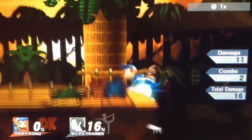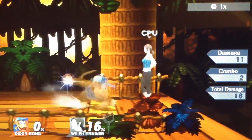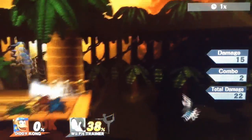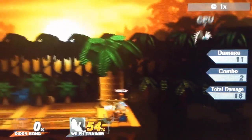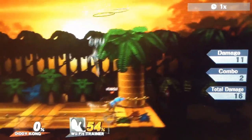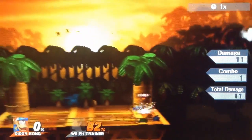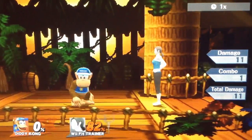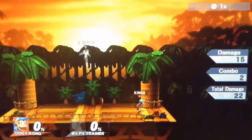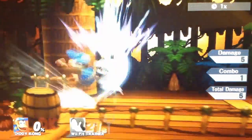The next move is side smash, which comes out very, very fast. It can be used out of a banana, down throw, or down tilt — there's a lot of setups into it. With rage you can kill people at around 90%. It's a very hard-hitting, hard-knockback side smash that does a lot of damage. It's two-hit but the two hits can't be jumped out of like Link's. Probably one of the best side smashes in the entire game. You can also pivot side smash, banana side smash, and down air side smash — it is just very, very strong.